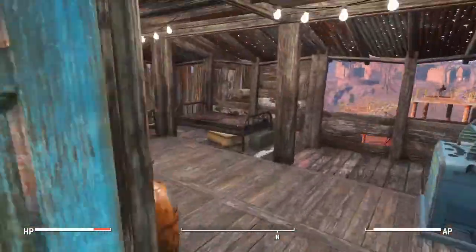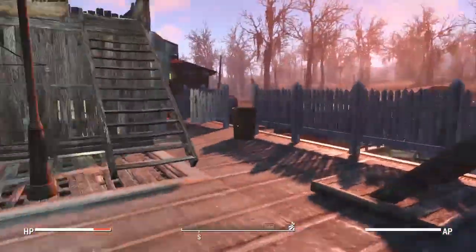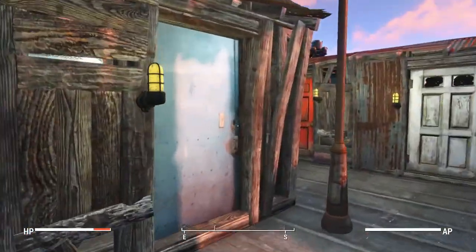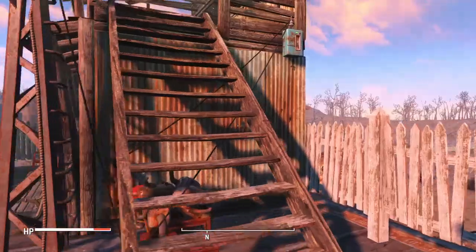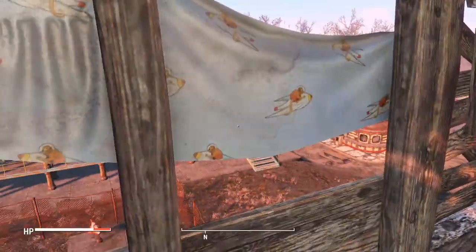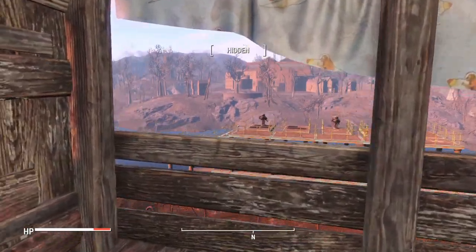Over here is the Lone Wanderer's house, just in case he gets tired and wants to come sleep at the Slog. I already went in here. Right here is just someone's bed — they can look out to the defensive wall.